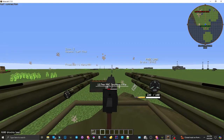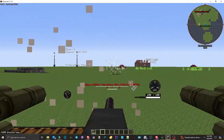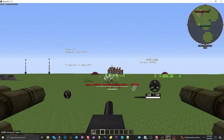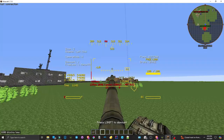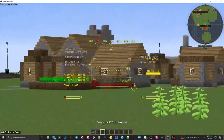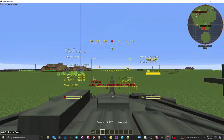Ammunition amounts and reload speeds have been tweaked as well. You'll notice a difference in how long it takes to reload and the amount of ammo available, reflecting more realistic scenarios. Thermal vision has been removed from vehicles that don't have it in real life, which should make things more balanced. Plus, we've got a bunch of new vehicles added across all the tabs.